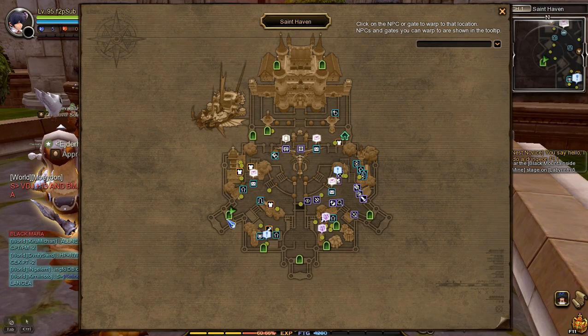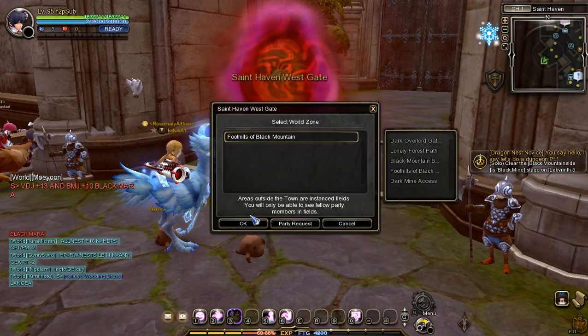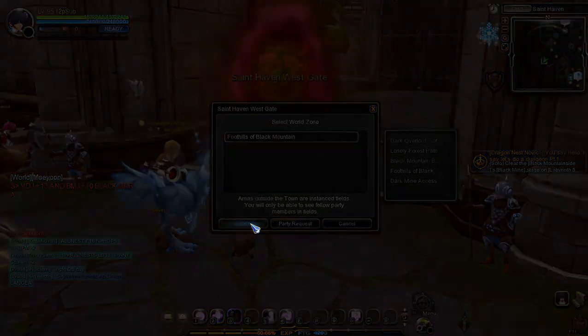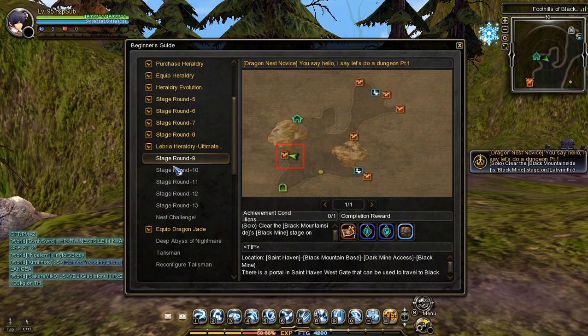To clear the next tasks, go to Saint Haven Westgate Portal, then go to Foothills of Black Mountain. After arriving, I'm going to clear Stage Rounds 9 to 13.